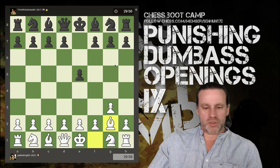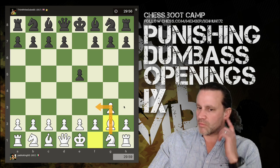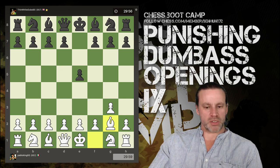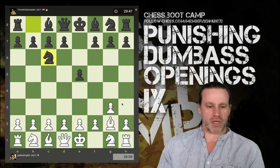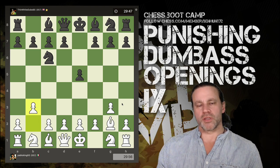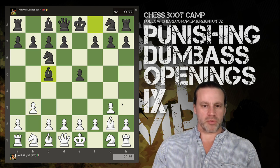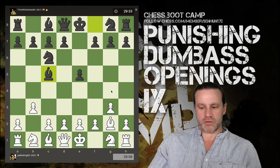White Fianchettos the Bishop - I would say this is maybe slightly premature; bringing the Knight out is more common. This Bishop is potentially exerting some influence but it's not really controlling the centre too much. Bringing your Knights out early makes more sense. Black responds by bringing their Knight out, and you can see white is going for the double Fianchetto option. Black develops a Bishop, preparing to castle Kingside - the Bishop's also looking down at the F2 square.